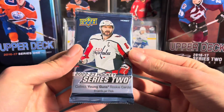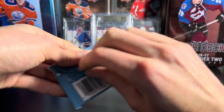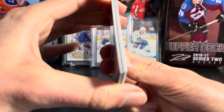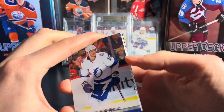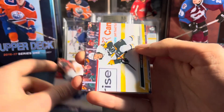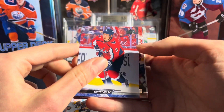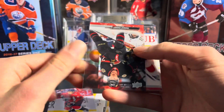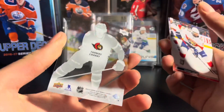Let's get into the first pack here, Series 2. Not sure if I've opened any of this hobby on the channel before. We do have a clear cut to start off — hopefully it's a young gun. Clear cut is nice, so Corey Perry, Ricard Raquel... and it's a young gun's — no, it's not a young gun's clear cut. It's going to be Thomas Chabot clear cut, so that's nice.